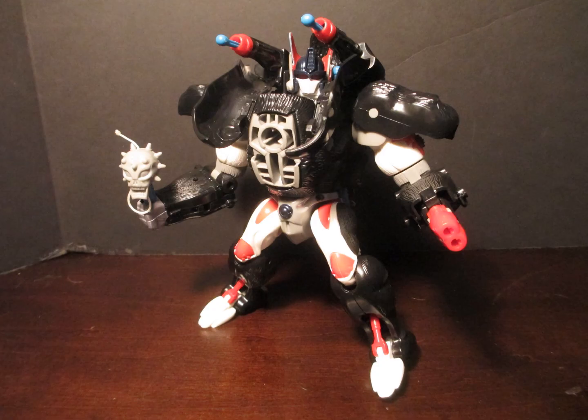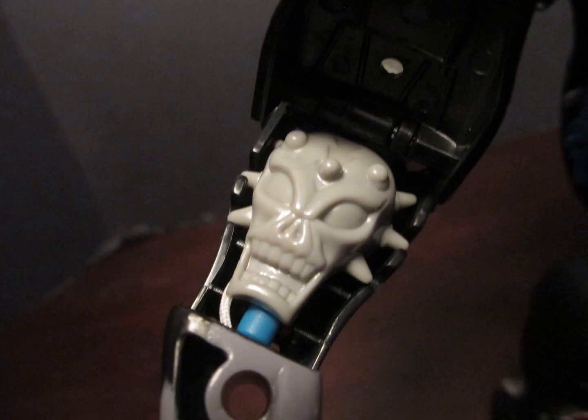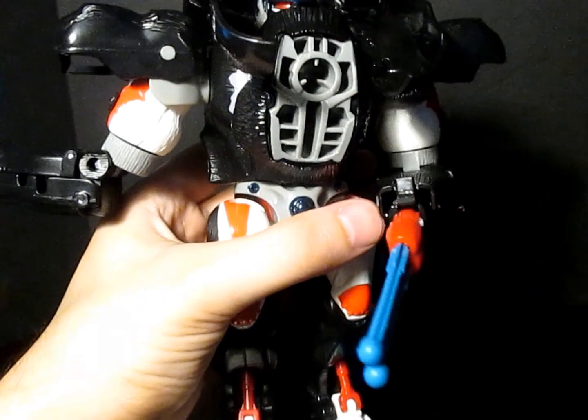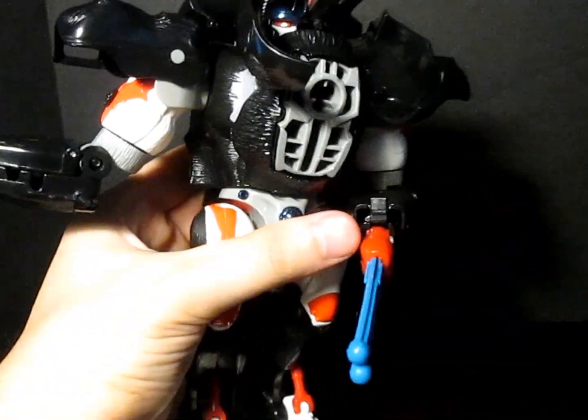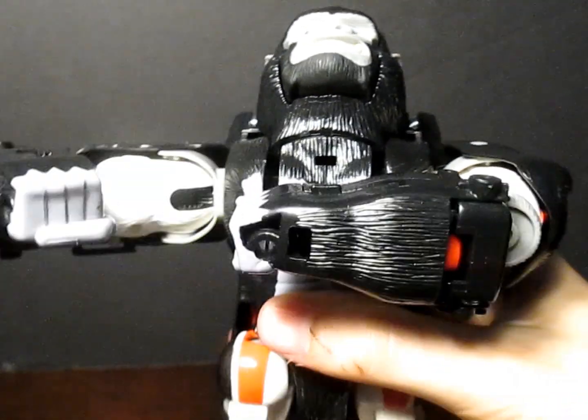As you can see, he has a mace and some flip-out missile launchers. He has four spring-loaded missiles, all of which fire off pretty well. The two missiles for his left arm cannon store behind his head, and the mace stores in his right arm. He also has a lever on his back that waves his arms around, and you can use this switch to have him beat his chest in beast mode.